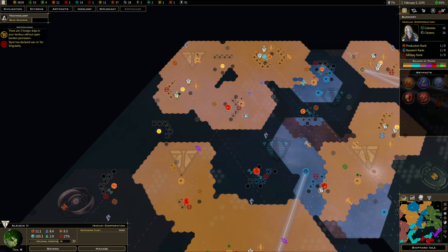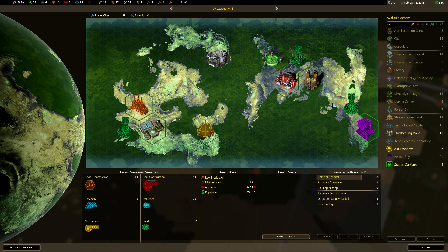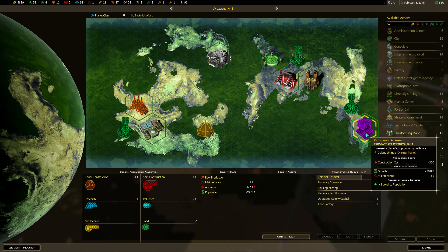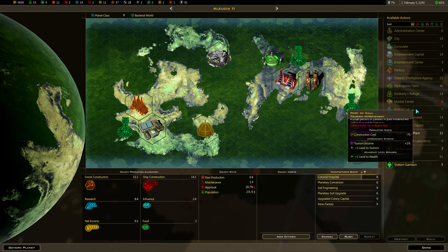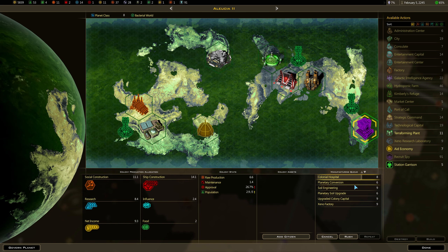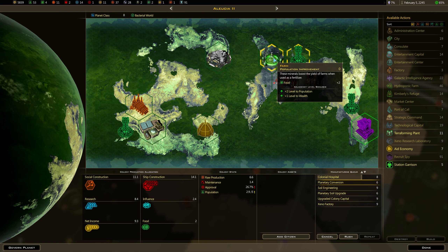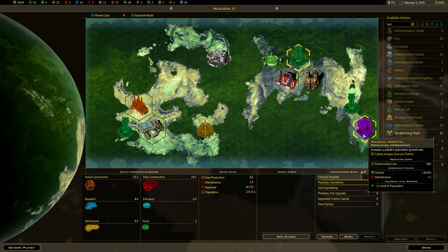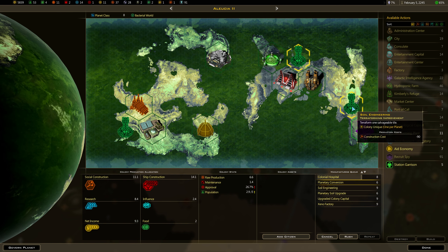Plus 25% research. Let's start switching things over. Do they need a farm? Do I have a city building? Colonial hospital — I don't think I need stuff like this; it's almost done so it is what it is. Ship construction — do cities boost construction? They do, okay. So that's a fine place for it, although this would boost population. I'm going to cancel and put the city here when it's ready.